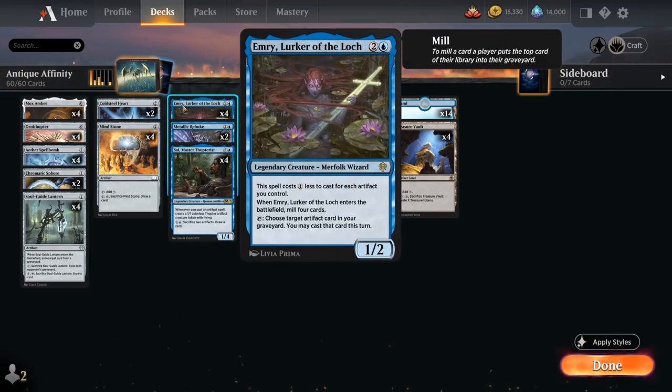Emery is essentially a creature with affinity for artifacts, so we can also potentially cast it for just a single blue mana. It's a 1/2 that mills four cards when it enters the battlefield. We can tap Emery to target an artifact card in our graveyard that we can cast that turn. We can cast Emery as early as turn one thanks to our zero-mana artifacts, and it can start providing card advantage from our graveyard — getting back artifacts that sacrifice themselves to draw cards.